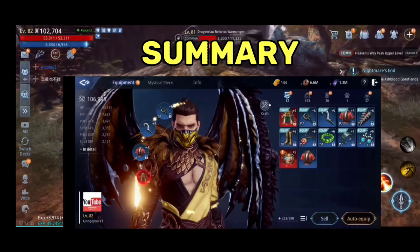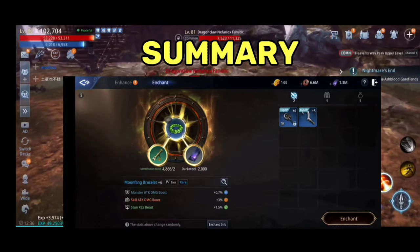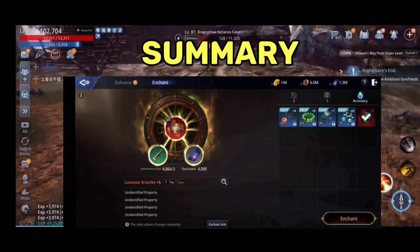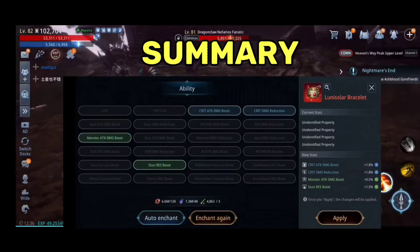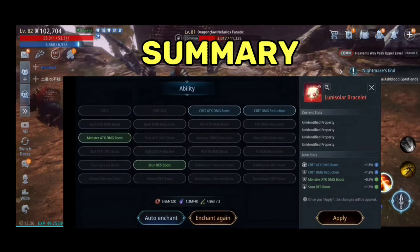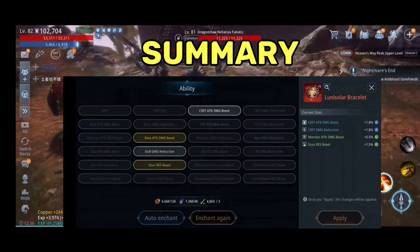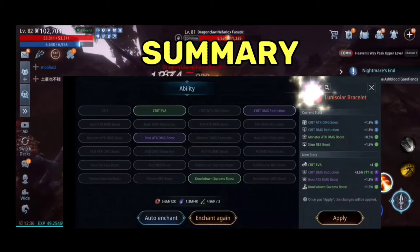These 5 tips are applicable to any class and can be maximized if you practice the routine daily. As a free-to-play player, knowing these tips can greatly increase your chance to farm epic materials and shorten the time of your grind. My second epic equipment was crafted in less than 2 weeks, and I know this can be improved should I have spent more time focusing on the routine.